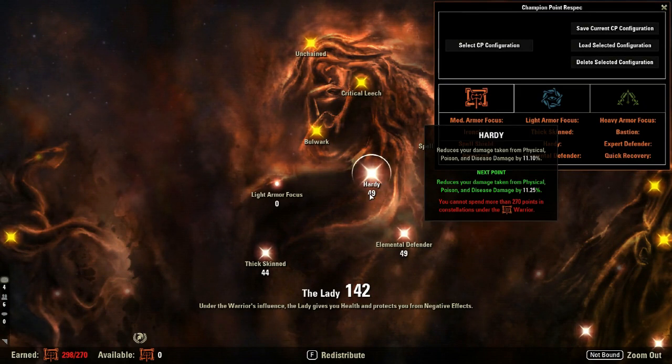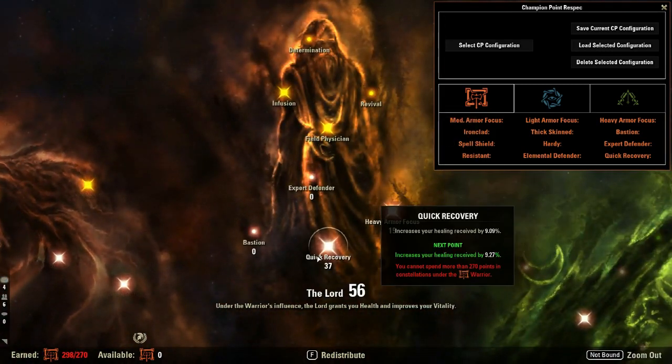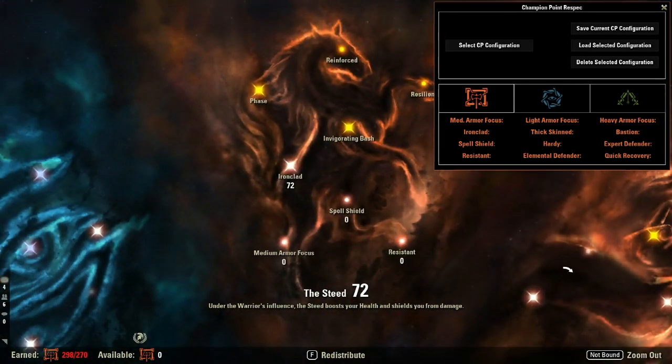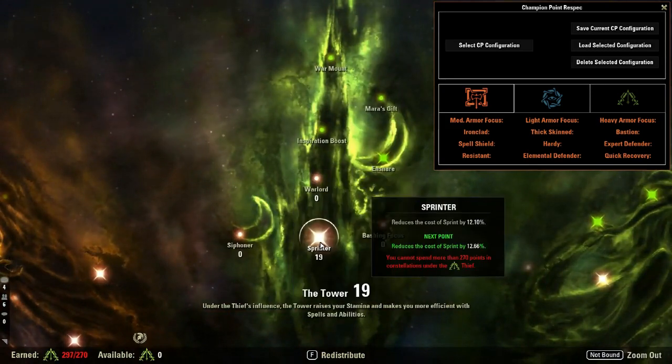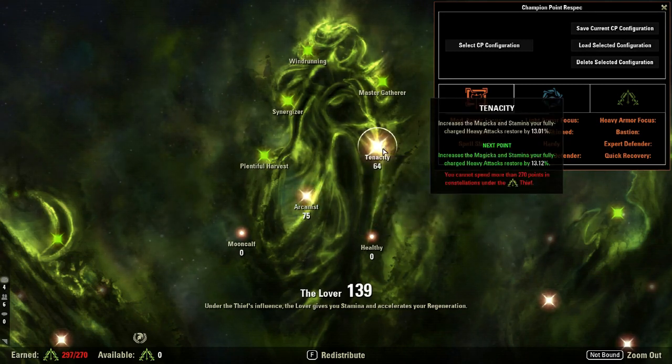As far as Champion Points go, this is what I was running: 49 Hardy, 49 Elemental Defender, 44 Thick Skin, 72 Ironclad. Then I've been toying with 37 in Quick Recovery and 19 in Heavy Armor Focus. I found this isn't a bad setup — pretty basic, pretty decent. I have 19 in Sprinter, 64 in Tenacity, and 75 in Arcanist. The reason I have so much into Tenacity is because the first time you're in there you're going to be holding block constantly since you don't know the mechanics yet — what to block and what you can't block.